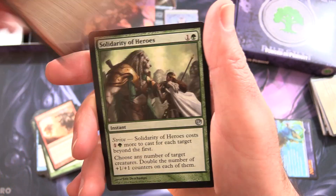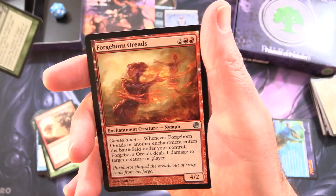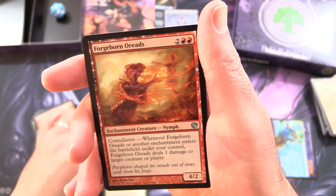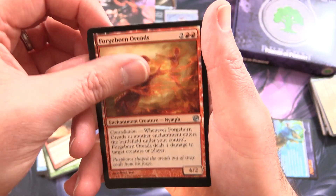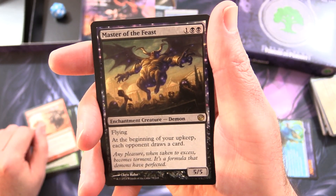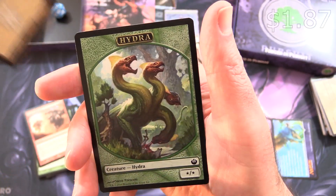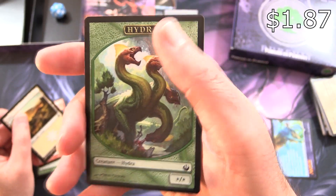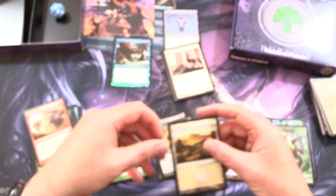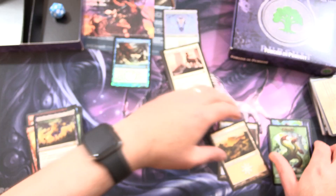For the uncommons: Spite of Moogus, and Solidarity of Heroes — okay, can't complain. Forgeborn Oriads again — okay, duplication — and the rare... at least we didn't get another Hydra... we've got Master of the Feast, along with a Plains, and a Hydra. Okay, I spoke too soon! That is an awesome looking Hydra. So let's scoop this stuff up and then get stuck into green.